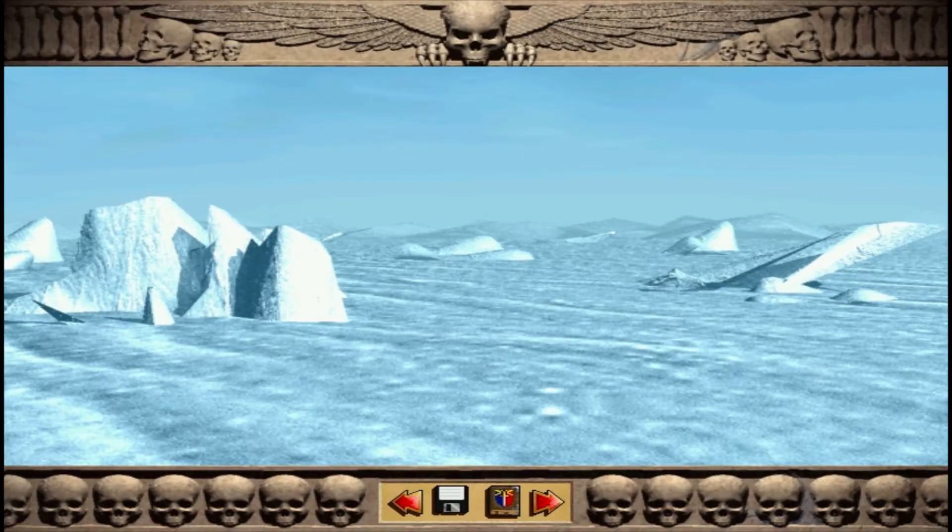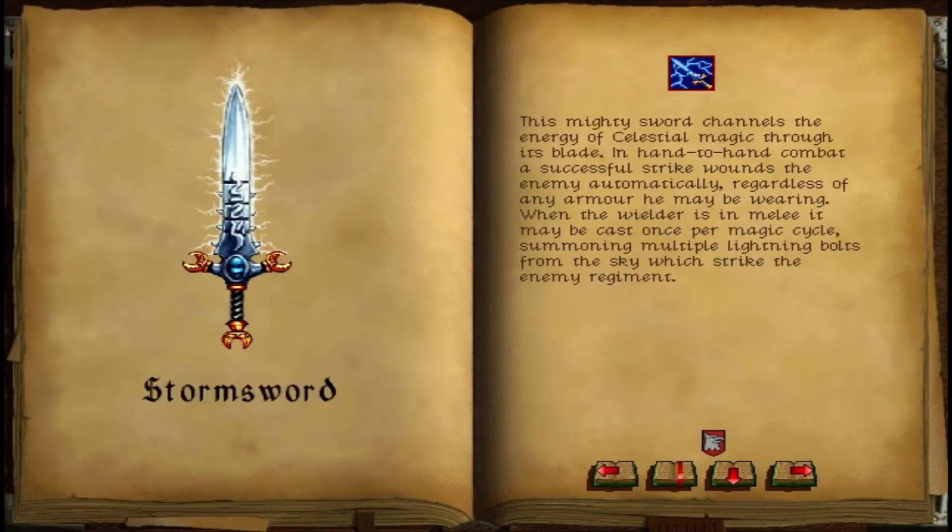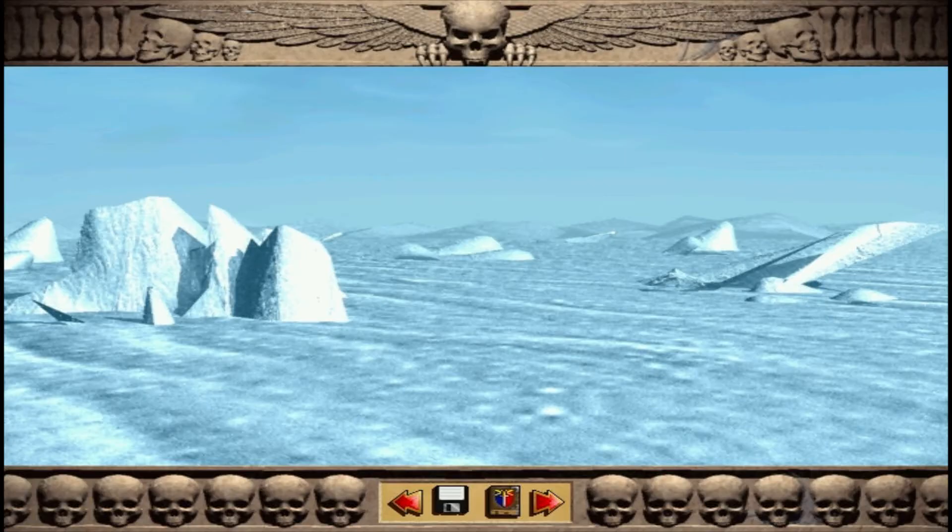Ladies and gentlemen, welcome back to the House of Fritz. Good to have you guys with us. Last episode, we found this really cool sword and it shoots lightning bolts — that's what every sword should do. But now we have to fight the Hand of Nagash, and he's powered up. He's been dug out. Klaus yelled at me. I was sad. Let's do it.